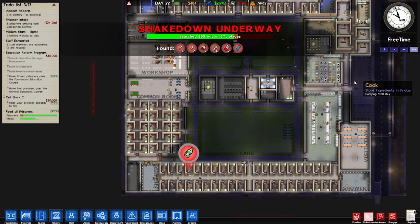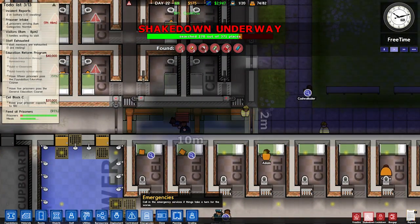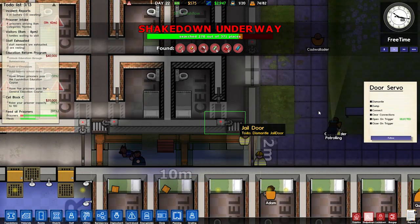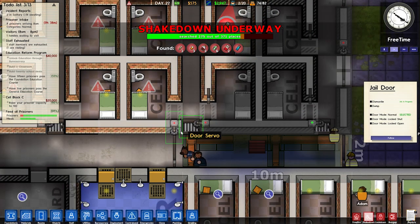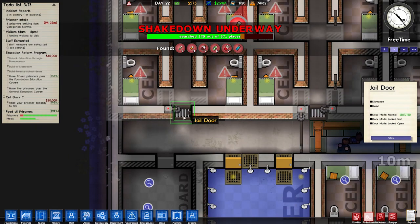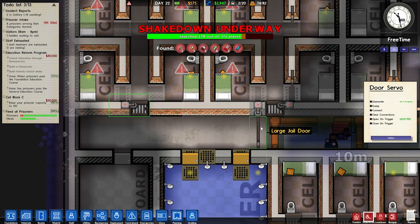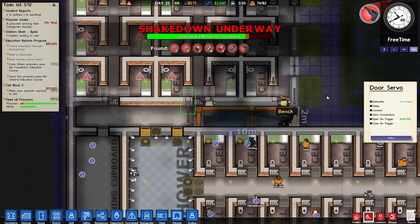Let's fast forward until this search is complete. Alright, that's looking pretty good. I'm going to dismantle that door and that servo, because I don't need any of these doors along here anymore. There's no point having doors here if this is all going to be inside — probably should have considered that the first time, but we're making the changes now.